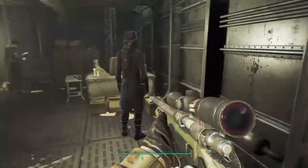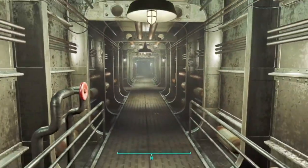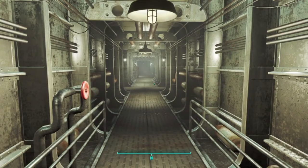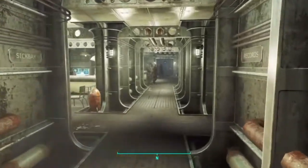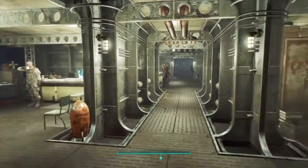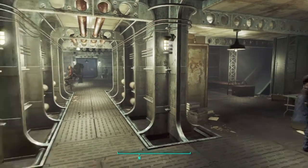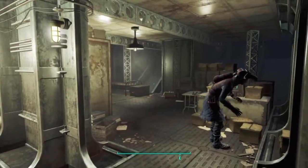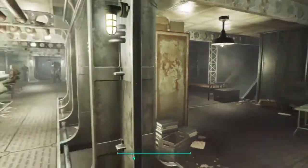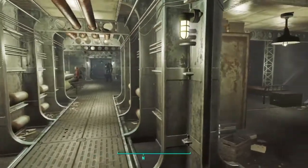I'm just showing you where it is now. He's on the main deck as you go in — you'll meet him at the beginning anyway. He'll basically ask you to protect the scribe, but you can kill him and I'll show you now.